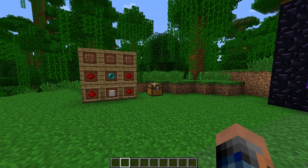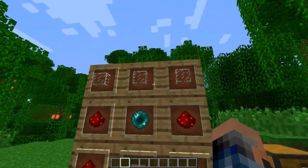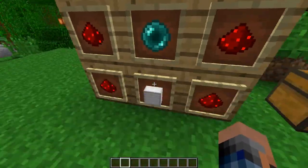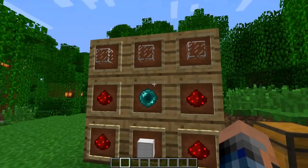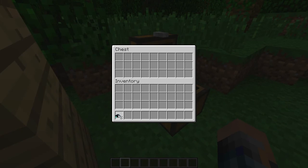So what we're going to need for this are two telepads. To create these we're going to need three bits of glass on the top, two redstone on either side, an ender pearl, and a block of iron. It's quite an expensive recipe but definitely worth it. Let's go into this chest - we've got two telepads.